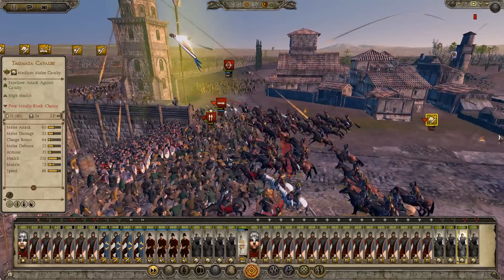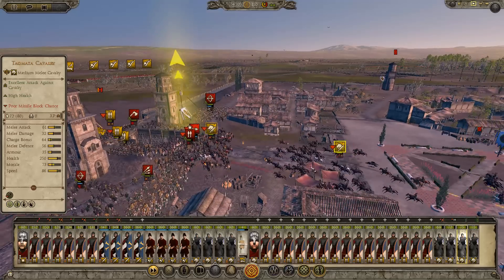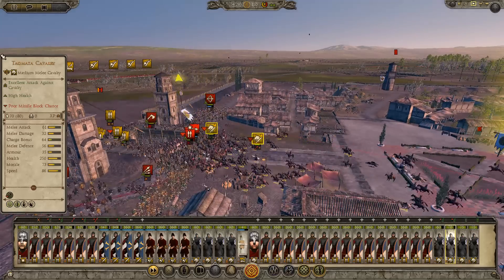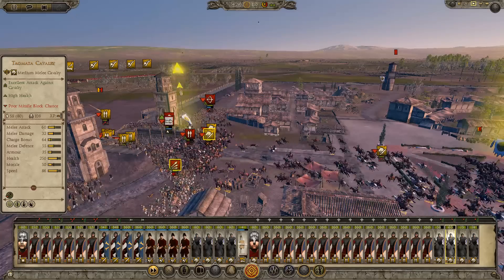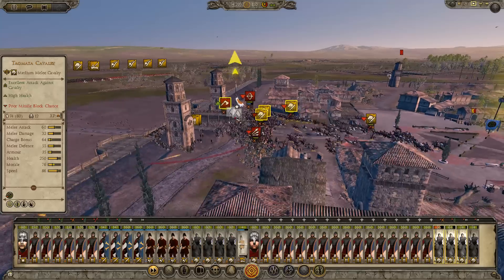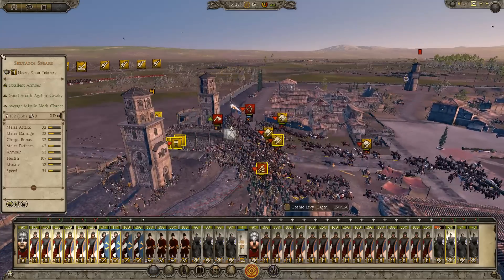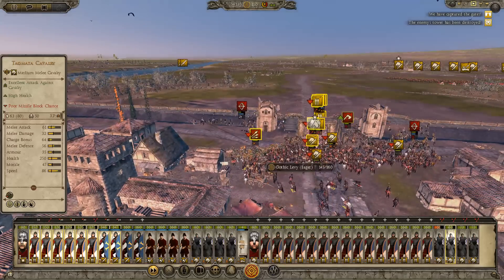Smash them right in there. The problem is the cavalry's starting to take a bit of damage — there are pikes right there, we really need to be careful with them. We smash those guys, allowing these guys to break in. If we can just break off all these other guys there, these guys will disappear. The tower has fallen!